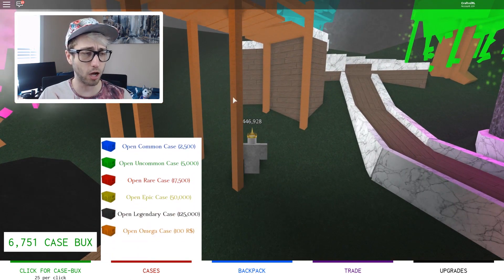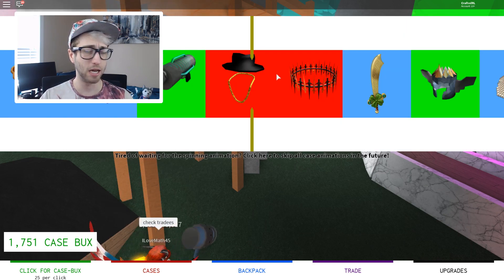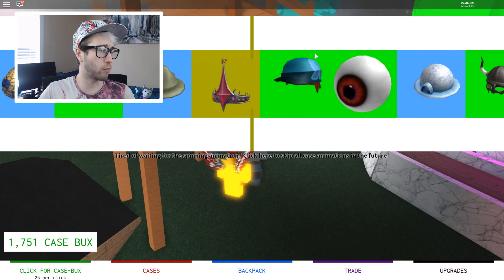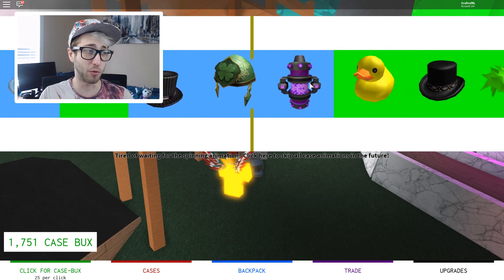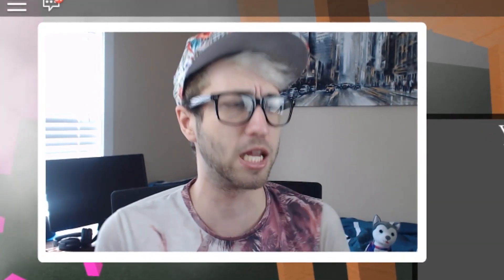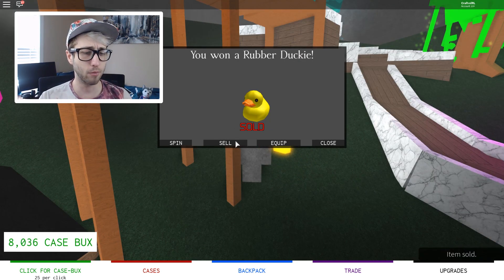Let's close our backpack again and get ourselves — we need some more case bucks. Open an uncommon case. I don't want to sell the hat we have because it's really cool. Give us a red one — that's what we dream of. Or even a gold one. Go to the duck. Yes! It went for the rubber duck. Never have I been so excited to get a rubber duck in Roblox. We made 1,000 there. I'm going to sell it to get more points.